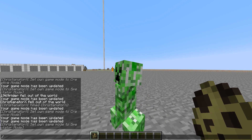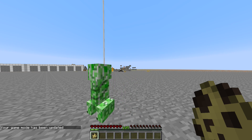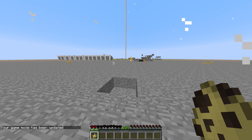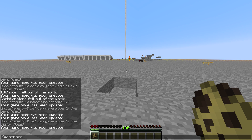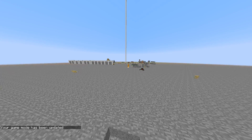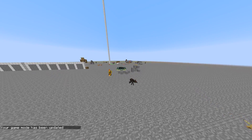There are some glitches — my hearts are black and my hunger bar is off. But remember, it's just a snapshot.